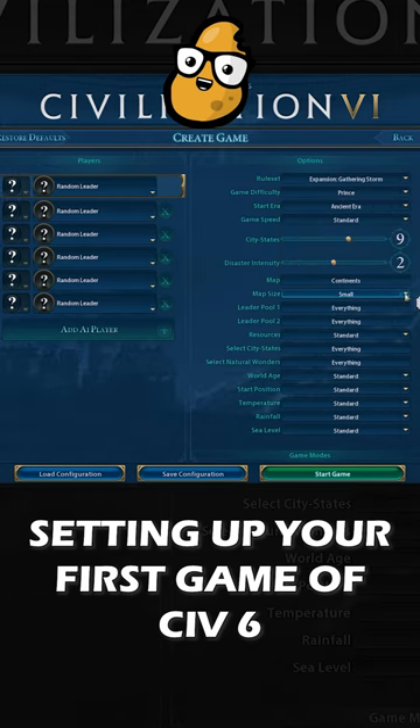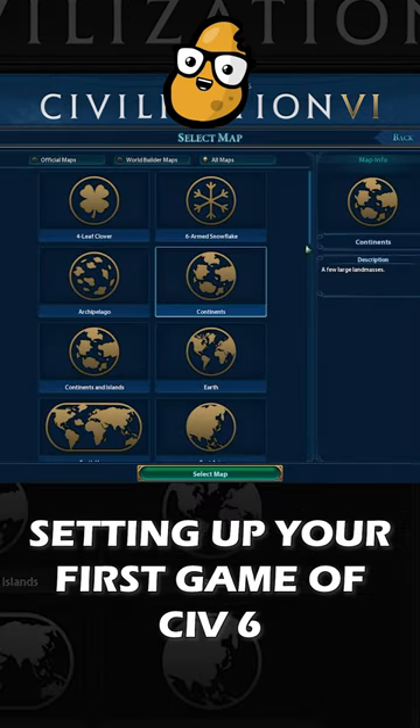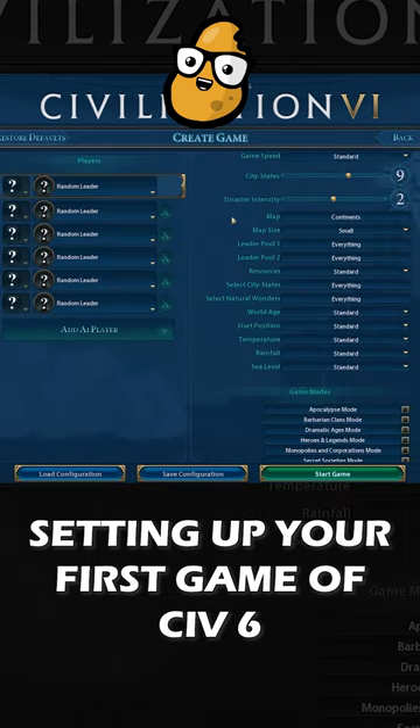My recommendation, particularly if you're playing on the Switch or console version of the game, is stick to small maps. When it comes to map type, I think Continents is a pretty good map type to learn the game on, because you'll only have two other opponents. And when you're playing your very first few games, I actually recommend you don't change any of the options, because you don't really understand the game enough to understand the effect they're going to have.